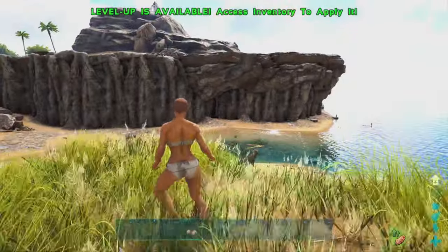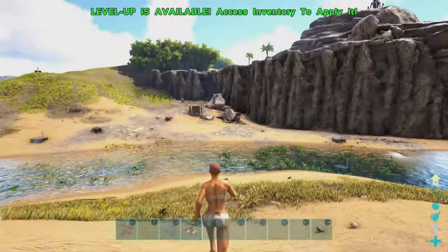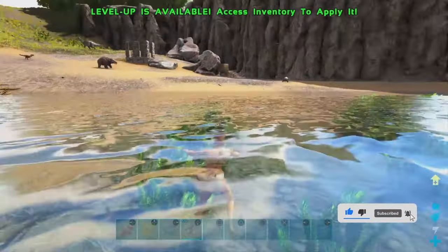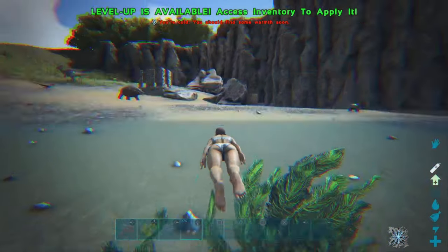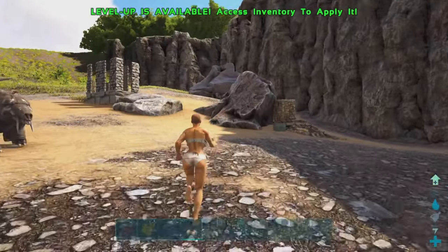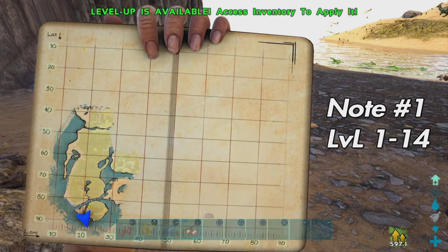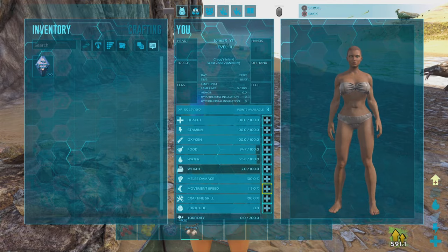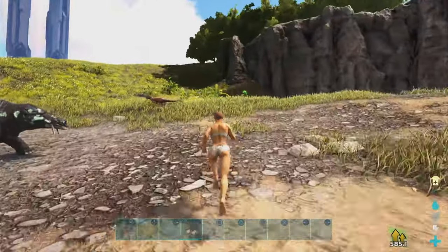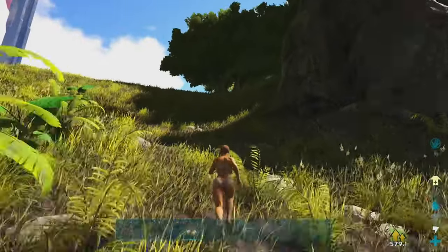The landmark you want to look for is this big cliff side and you have the ocean to the right. The nootron run starts here. This is the first nootron. As you see on the screen, you want to spawn west. Depending on where you spawn, you might have to look around a little bit because you can spawn across from this cliff as well. Now we just want to run on top of this cliff side.